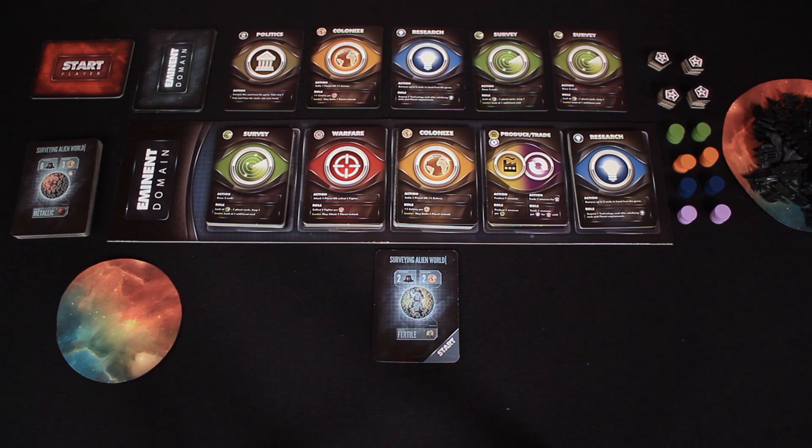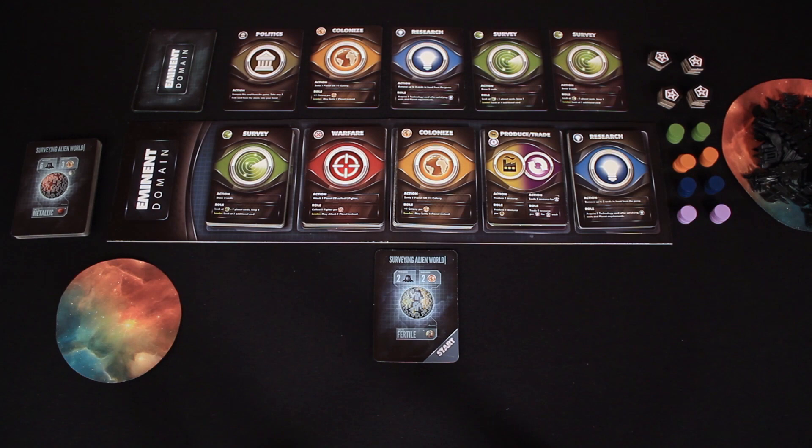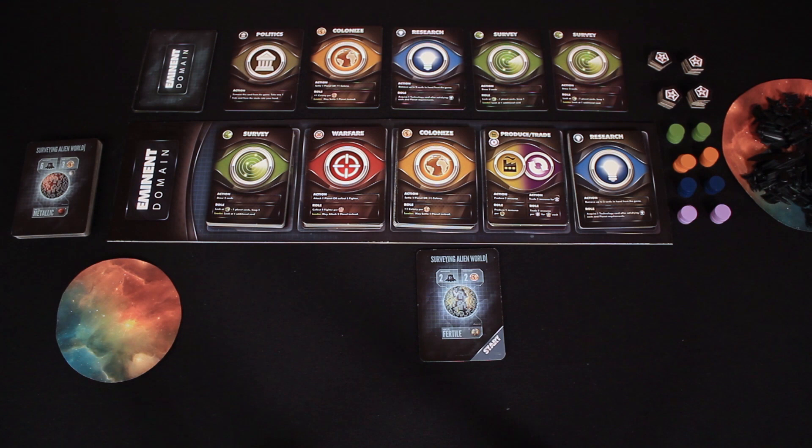I'm the first player so everyone come join me on this side of the table and we'll get started with the first turn. Let me take you on a tour of my empire so far. Here's the central display — this is actually my hand of cards, laid out so everyone can see them; Jamie of course cannot see them. This is my deck here that I'll be drawing from. We already determined randomly that I would be the start player, and here's my starting planet. This little space here is because I know it's hard to see the ships on this black cloth, so whenever I collect ships I'll put them here on this little space map.